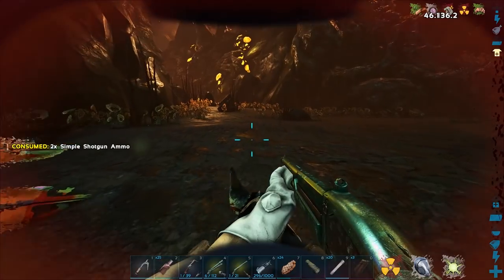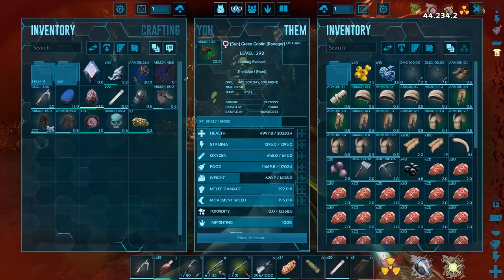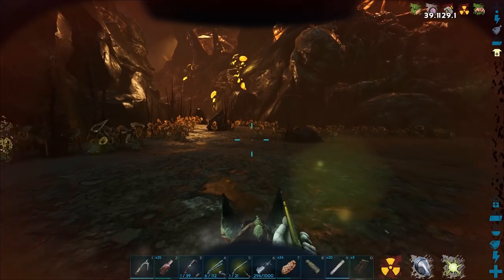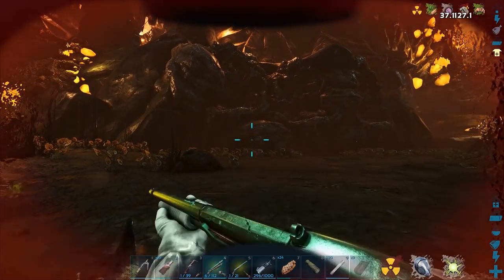We'll probably just go up there, find a plant species Z, and then come back. Whew. That was scary. I know. I'm going full bacon. All for a frickin' level 20 and a level 85. I know, right?